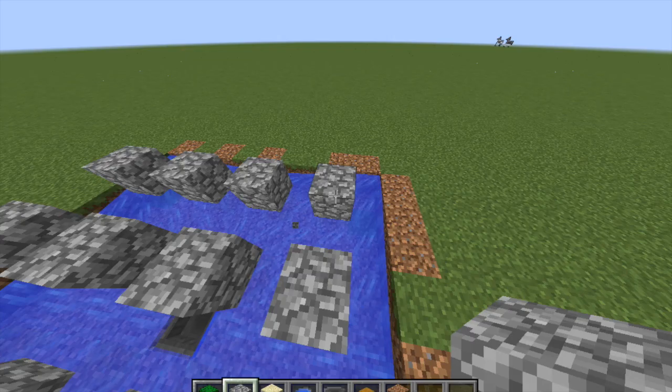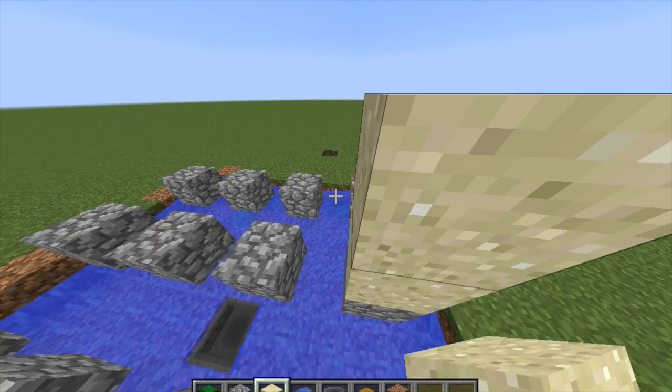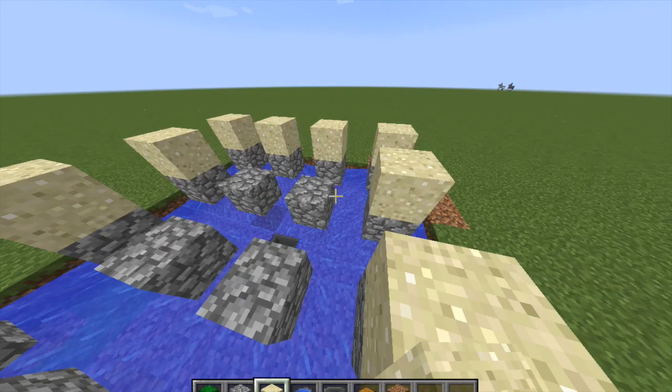Once you've done that, place sand right here, and on top of the sand place some cactus like this.